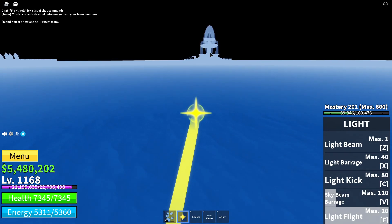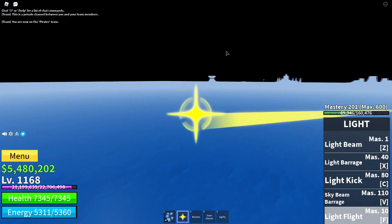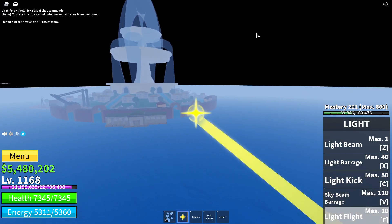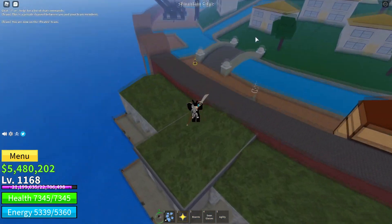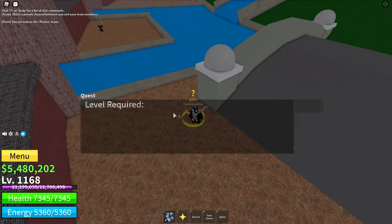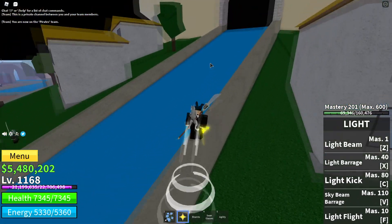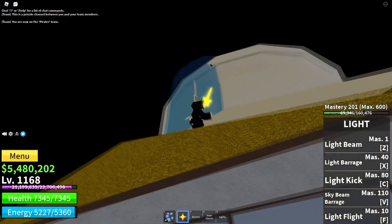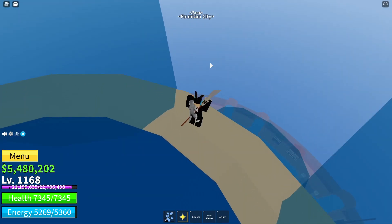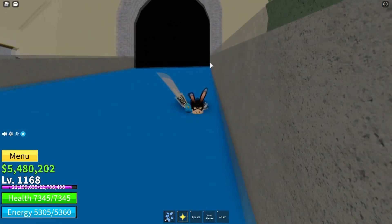After Fountain Island you'll go to the second sea of the game, which is really fun and OP. If you use a lot of 2x EXP codes you can do all of this in one day. At Fountain Island there are a bunch of quests: level 625, 650, and 675, so you grind to 700 and then head to the second sea, which is the last part of the first sea progression. You're almost halfway maxed already. If you enjoyed this video, hit that like button and subscribe — see you in the next video!